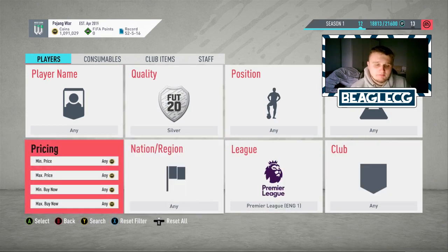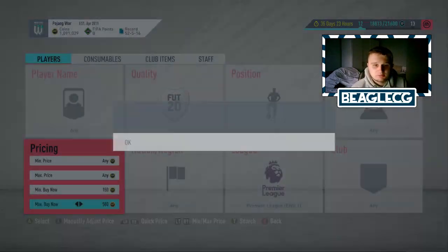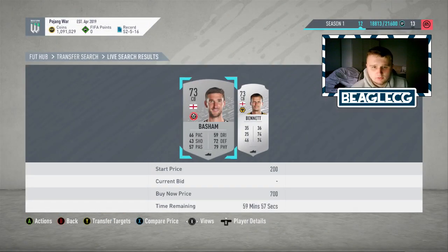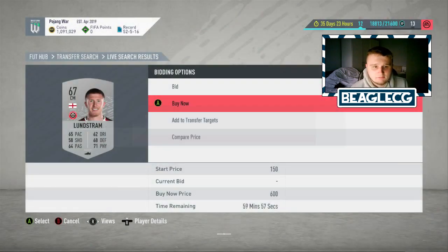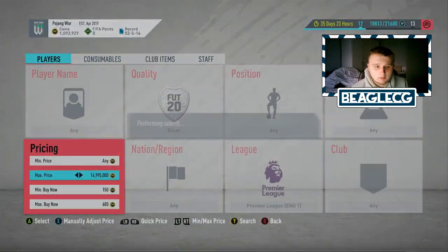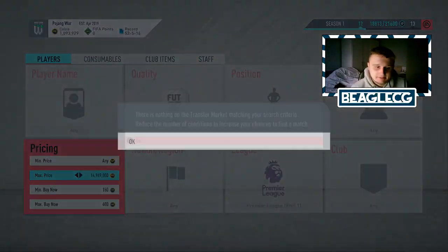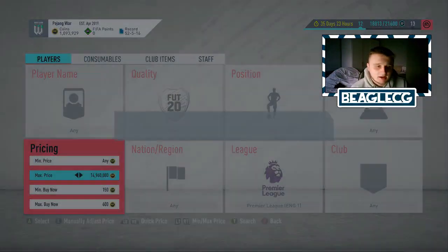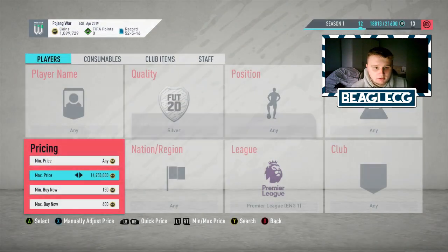The third and final method is one I've already made a video on, so check that out for more detail. All you're going to do is look for the cheapest price of a silver Premier League player, which is 700 coins at the moment. Drop it down to 600 coins and try to pick up as many Premier League silvers as you can for that price. There is competition to this method so you've got to be quick at sniping. When you pick up a card you are bound to make coins if you know they sell for 700 coins minimum. You can also bid on these cards, but the chances of winning on bid are slimmer than sniping.